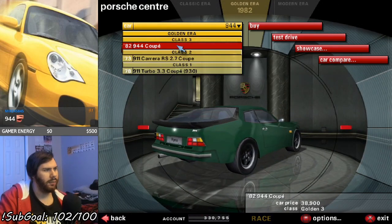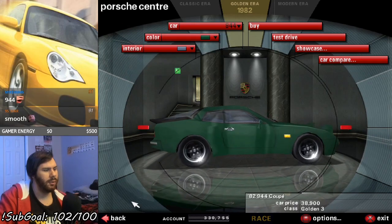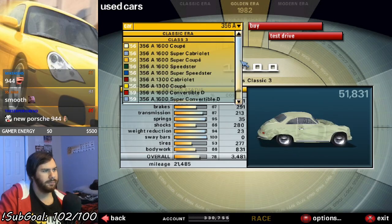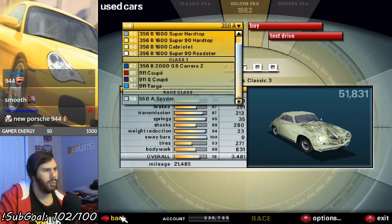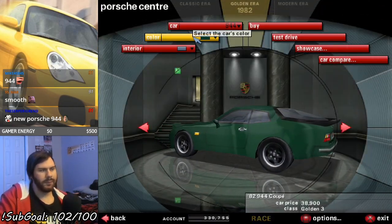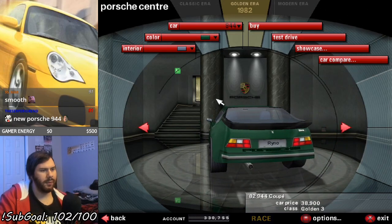Let's see what we got here. We have one whole-ass 944 to choose from, and it's the 1982 Coupe. Or if there's any used ones — there's probably not any used ones. And the answer is no. In fact, there's not a single used golden era car right now in the dealership. Alright, so, 944 — here it is, in all of its glory.